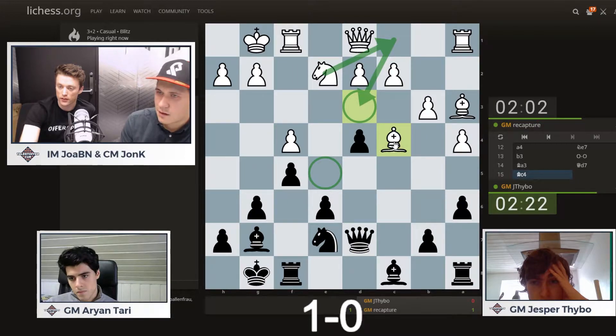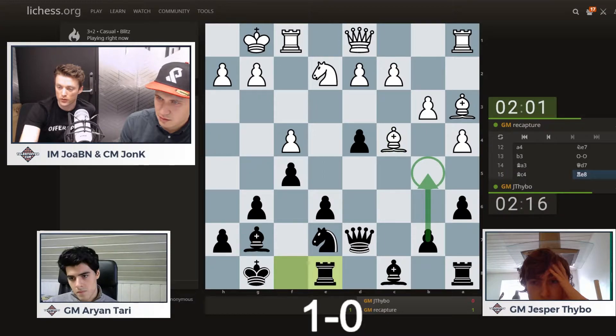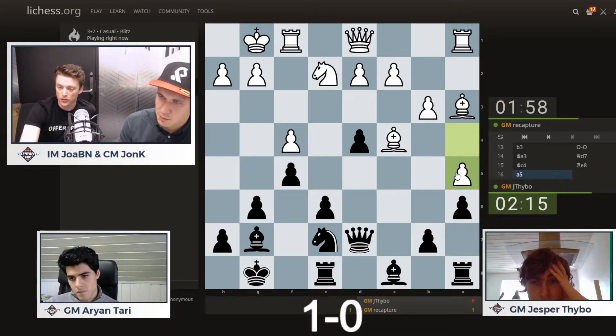That looks very, very nice. That's a typical question in these positions — the bishops are often good in the Grand Prix, but this knight is often pretty bad. Is B5 possible here? B5 might be possible. You could take this first and then take on B5. That's what he's preparing — Rook B8, Rook A preparing B5, A5 ruling out B5. So prophylaxis all the way from these players at this stage of the game.